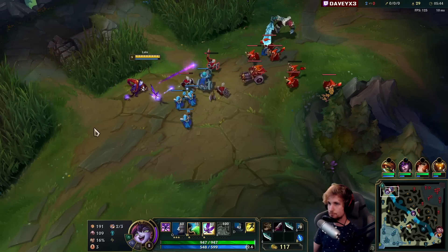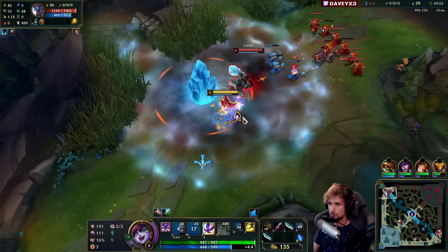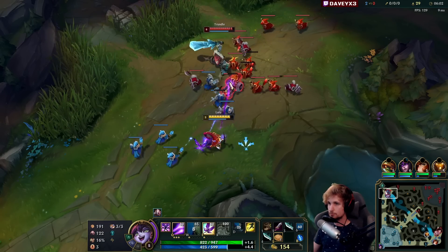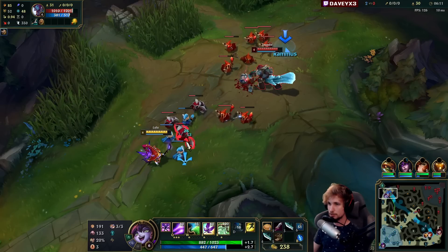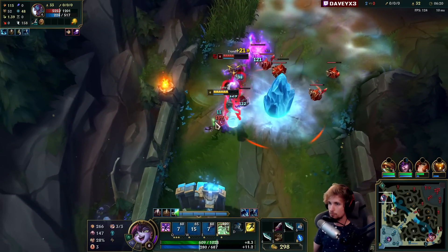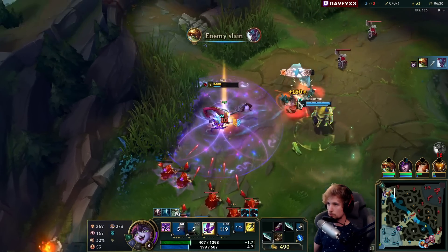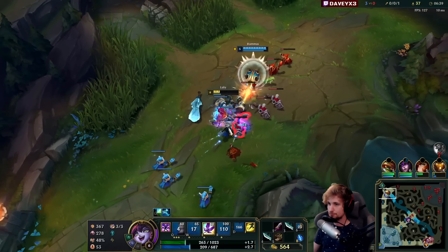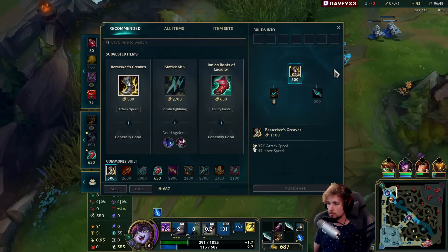Now we want to keep the lane in this position for now. He's going for the cannon — I'm going to throw the Q. Didn't hit him. It's going to be tough now — this guy's got level 6. Well, not necessarily tough since we can kind of deal with it. I think we're about to get a kill here, we've got Rammus pathing top side. I should really polymorph him. Okay, we're making pretty good progress — let's get Berserker's Greaves.